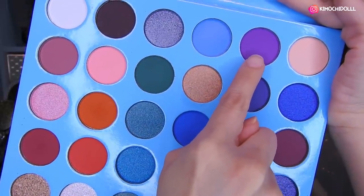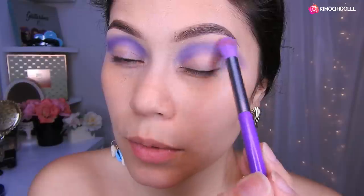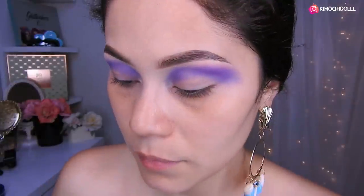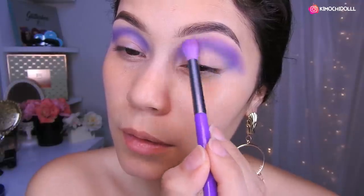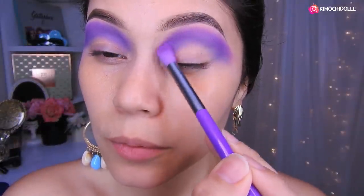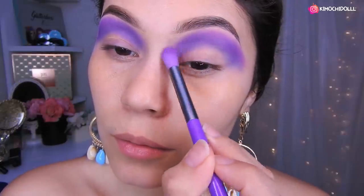Voy a tomar este morado claro. Ahora voy a venir con una brocha y voy a estar colocando lo que es la sombra morada clarita como sombra de transición. Venimos aquí y tratamos de difuminar bien hasta por aquí. Solamente traten de difuminarlo bien, el morado clarito. Cada vez le van aumentando más sombra si les falta o lo quieren más dramático. Aquí nos dedicamos a difuminar bien el morado clarito y traerlo hasta la parte de aquí, y tenerlo bien difuminado.